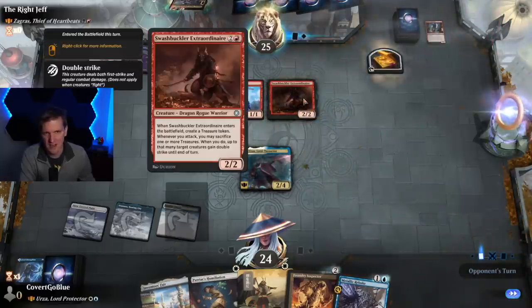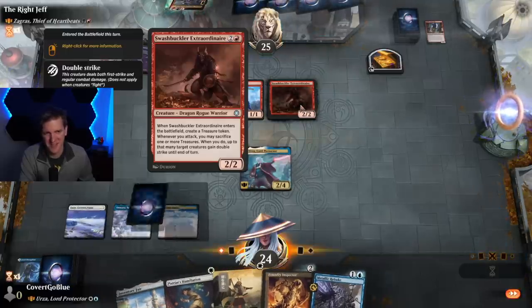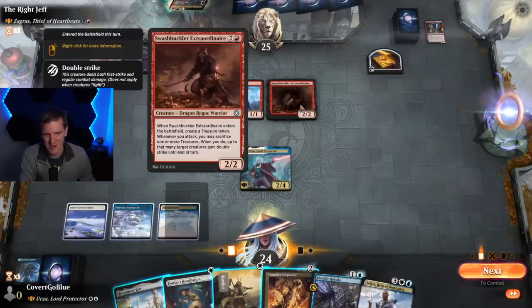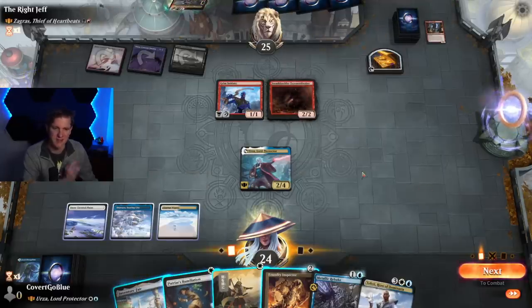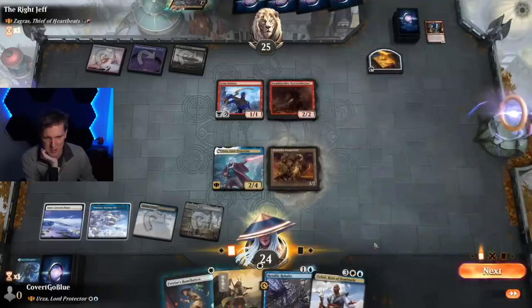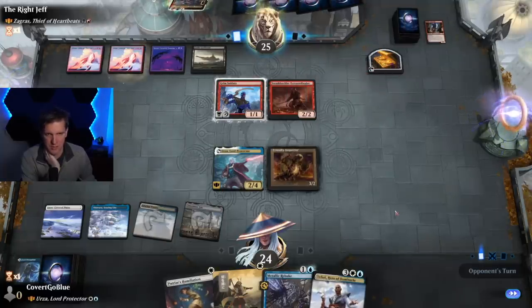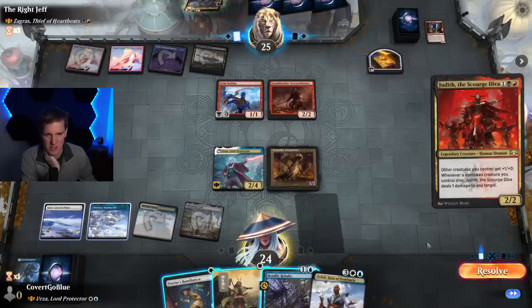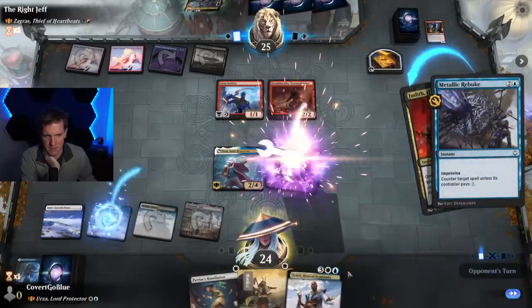What the hell is that? Swashbuckler Extraordinaire - looks like it's from Alchemy Horizons Baldur's Gate. Two and a red, 2/2. When it enters the battlefield, create a Treasure. Whenever you attack, you may sacrifice more and more treasures - when you do, up to that many target creatures gain double strike. And it's a rogue warrior, half a party on its own. Here's a Foundry Inspector. Metallic Rebuke is available. This thing with double strike would be a problem, but I guess we let them sacrifice. Counter Judy! Get to Lava Runner - let's see if they want to sacrifice a treasure to the Swashbuckler. They don't. Just gonna kill it.